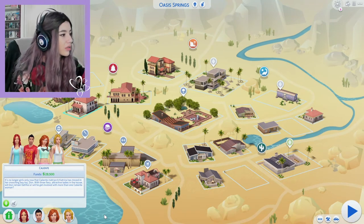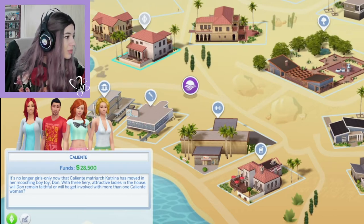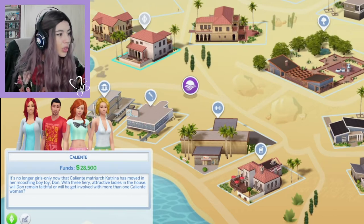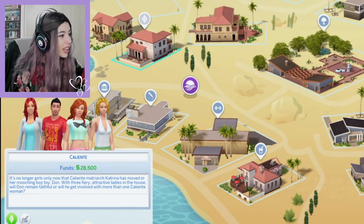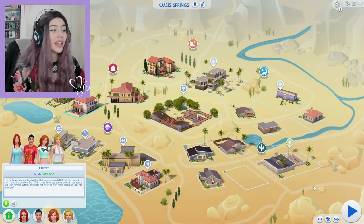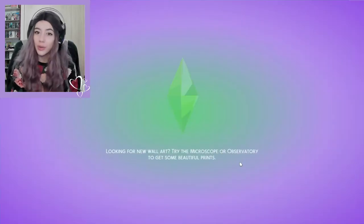It's no longer girls only now that Caliente matriarch Katrina has moved in her mooching boy toy Don. With three furry attractive ladies in the house, will Don remain faithful or will he get involved with more than one Caliente woman? I mean, he's Don Lothario, he's supposed to do that. I'll get into it in a second.